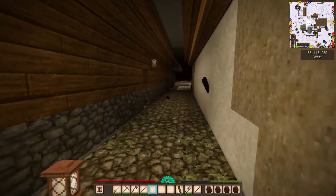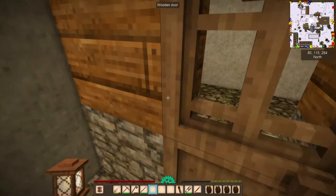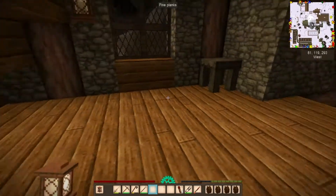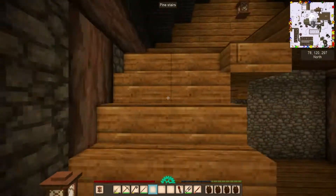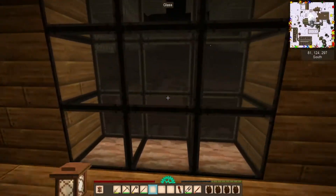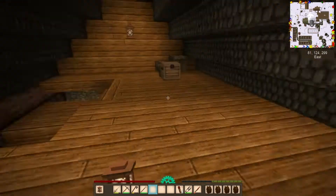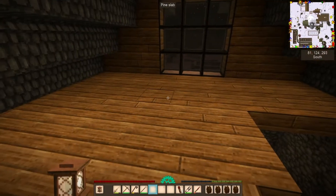Then we put a residence area up on top, which is where our primary home is going to be. I'm lacking furniture right now and need to get some made, but we do have an area up here for a bedroom with a nice little window looking out over the rest of the garden area and our bees.